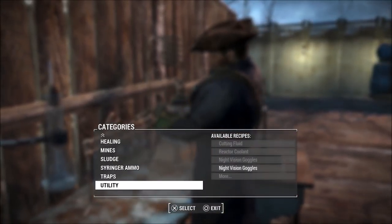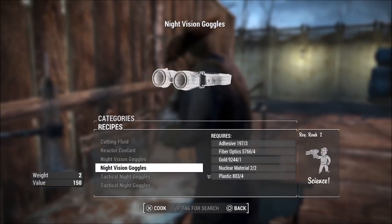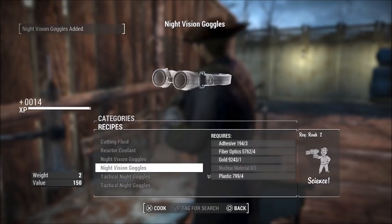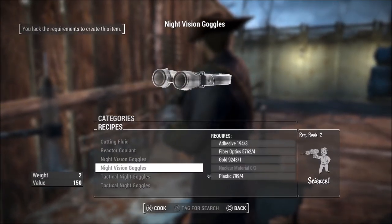If you want to get the standard night vision goggles, just go ahead and make a chemistry station, go to the utility version, and scroll down to see the night vision goggles — created with adhesive, fiber optics, gold, nuclear material, and plastic.